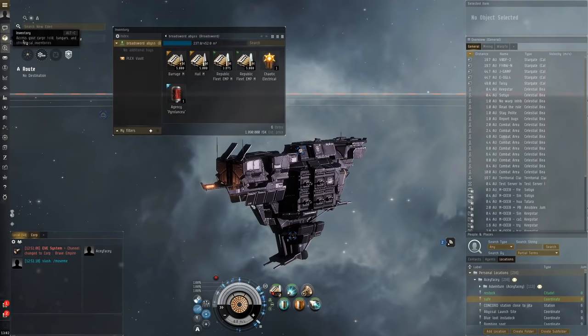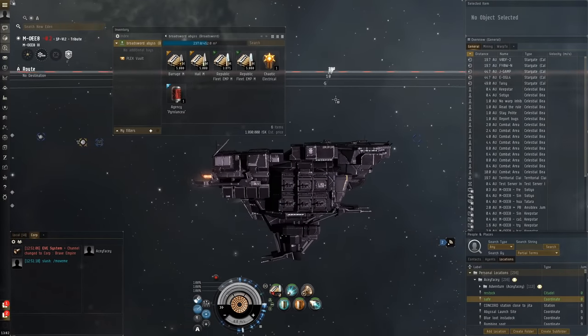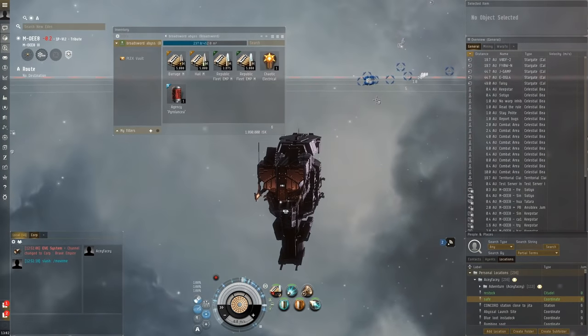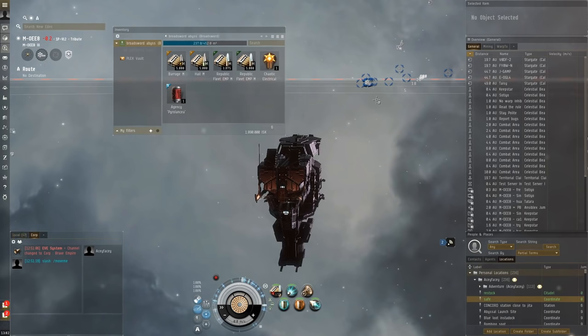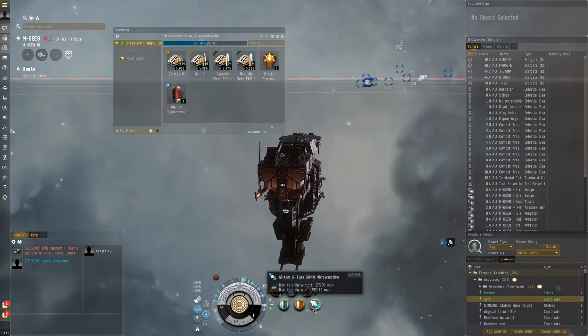Hello everybody, my name is Sface. Today we're going to be running some more T5 abyss. Last time it didn't turn out well — I died, and obviously the DPS was not that great. What I said last time was that we're going to try an MWD to be able to get in range quicker so we can apply our DPS faster, which will hopefully help us get the site done quicker.